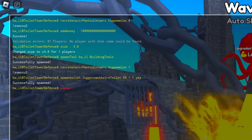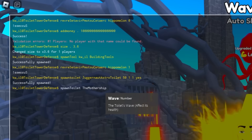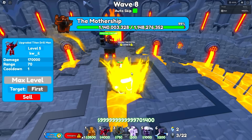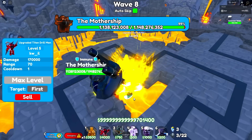Now we're going to spawn something else — the Borne Toilet, the Mothership, on Wave 100. This might be a bad idea. Yeah, it's not even going to be close. Look at that — I'm just going to go ahead and switch to the Doodle unit now.